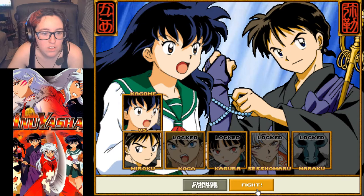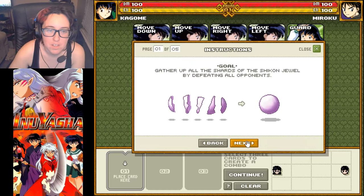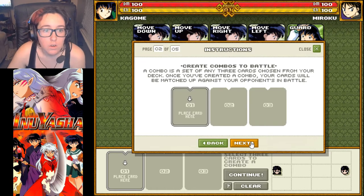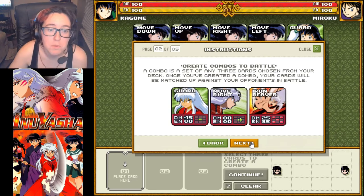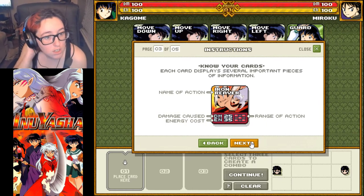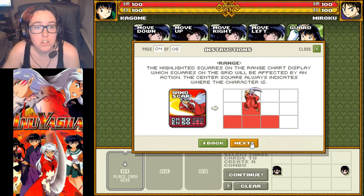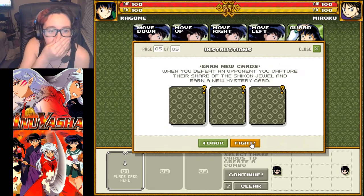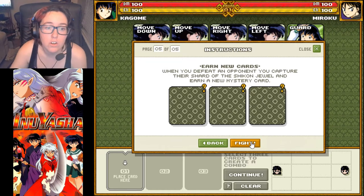Let's fight. It's going to be Kagome versus Miroku. Goal: gather up all the shards of the Shikon Jewel by defeating all the opponents. Create a combo to battle — a combo is a set of any three cards chosen from your deck. Once you've created a combo, your cards will be matched up against your opponent in battle. Each card displays the name of action, damage costs, energy costs, and range of action. The highlighted squares on the range chart show which squares on the grid will be affected. When you defeat an opponent, you capture their shard of the Shikon Jewel and earn a new mystery card.